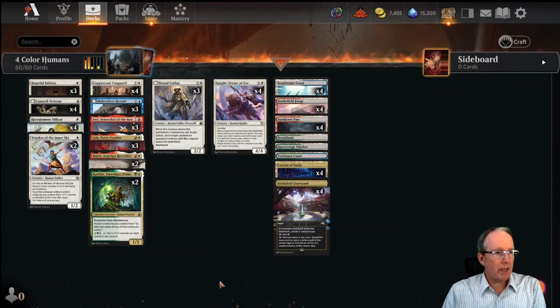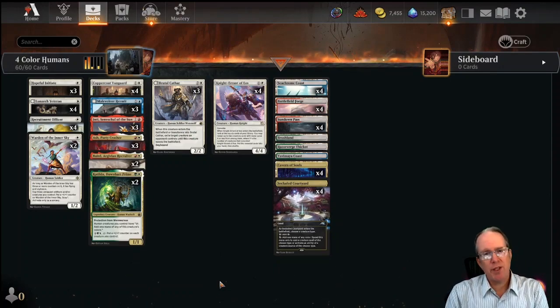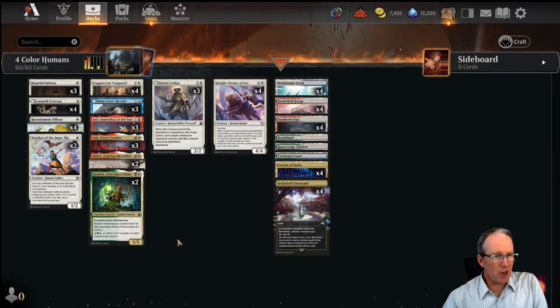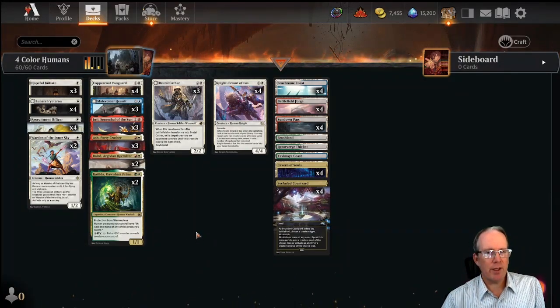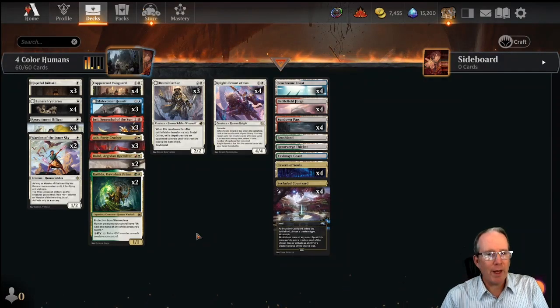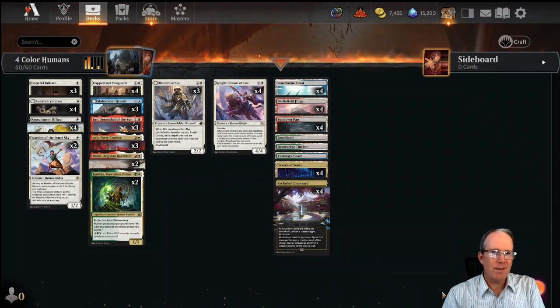There's still room for the Bant Humans deck that leans into Katilda and Malevolent Hermit, but without the explosiveness of the red cards, I'm not sure it quite works. In case you're wondering why there's no five-color Humans, there isn't a reasonable black human to go in this deck. There are some good black human one-drops that are interesting, but they don't scale the way the rest of these do. Hopeful Initiate and Warden of the Inner Sky scale. I could see Evolved Sleeper in here. White, blue, red is probably the best version of Humans you're going to get in Standard. Have fun playing around with Humans - if you manage to make five-color Humans work or Esper Humans work, let me know in the comments. Keep brewing, have fun, and I'll see you next time with a few more crazy decks I guarantee you haven't seen anybody else do.